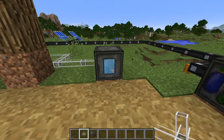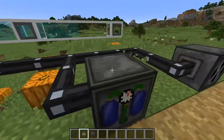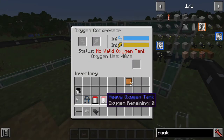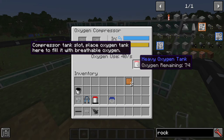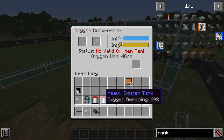With the oxygen storage module set up, lead the oxygen fluid pipes into an oxygen compressor. An oxygen compressor is what you'll use to fill up your heavy oxygen tanks. As you can see, place the tank in and it starts to fill up with oxygen. You'll need to wait for these to fill completely, and importantly, you must fill your oxygen tanks before you go to the moon or you'll suffocate.